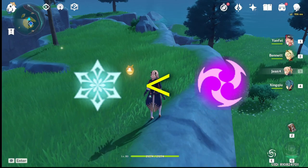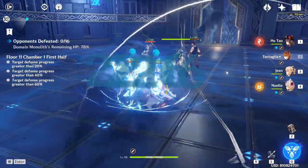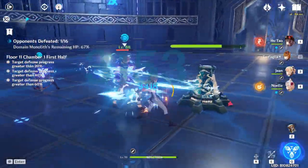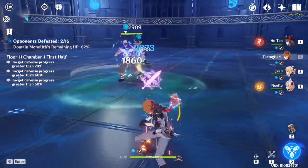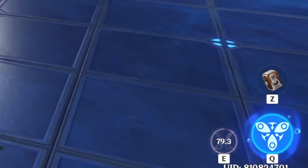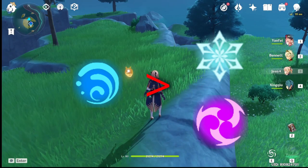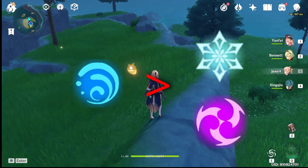Next is Hydro, which is the debuff in Floor 11 — the 'Slowing Water' debuff. As mentioned, it increases the cooldown duration of your characters whenever you use a skill. If you've been in the Abyss with Hu Tao or Xingqiu, any character with more than 10 seconds of cooldown is going to be almost tripled if you're not careful. Hydro can only be cleansed with Anemo and Pyro — use Cryo and you'll get Frozen, use Electro and you'll get Electrocharged — making this arguably the hardest debuff in the game right now.